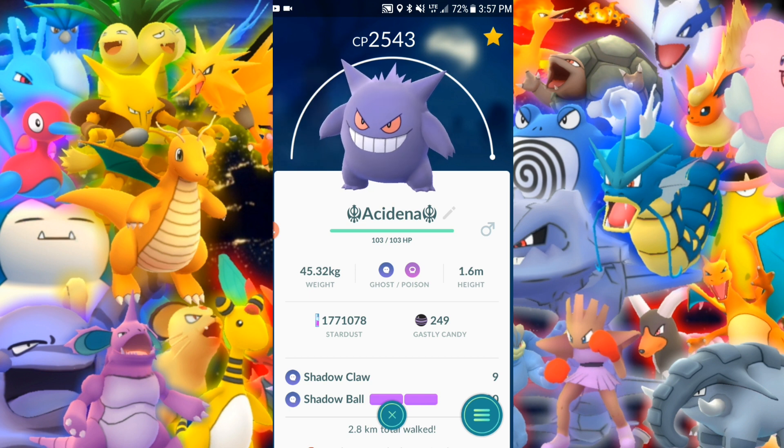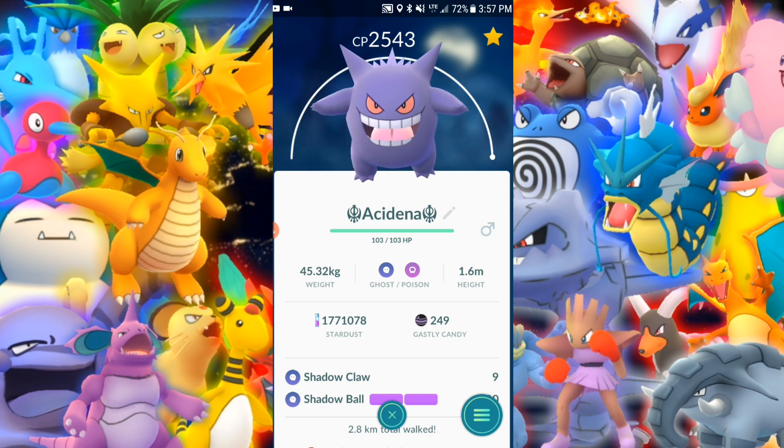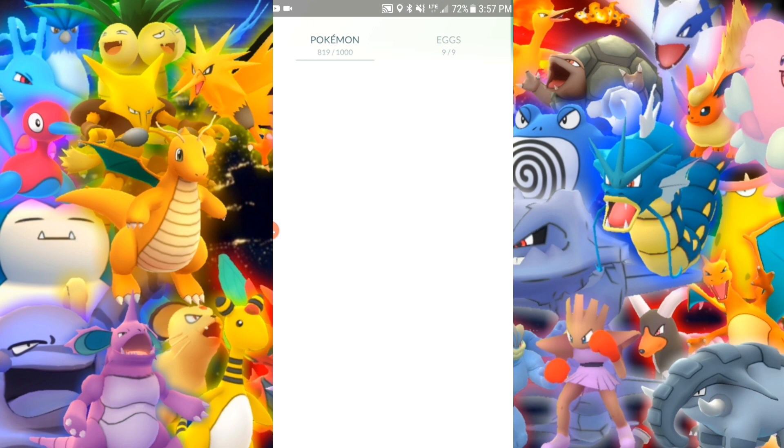Gengar — maxed it a long time ago, love it. I would personally say it's a must have for your team — not necessarily maxed out, but a nice powered up one. Because these things deal damage like crazy and they can get the job done. Seriously, if you dodge enough, these things can do some serious work.